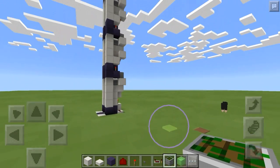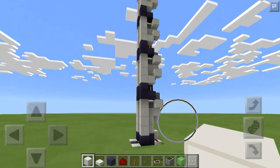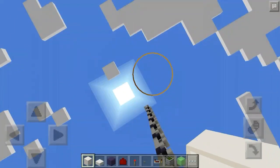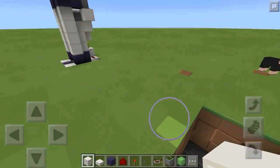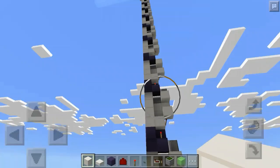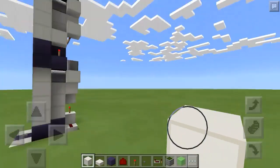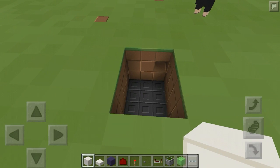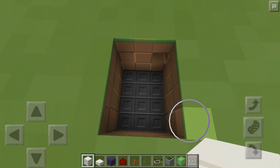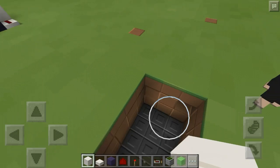You're also going to need redstone torches, a button, some repeaters, some sticky pistons, and some slime blocks. This design is modular from this point up, meaning after you do the base section, the section above it is the same as the one just below it. Basically, the way you build it repeats in a pattern.